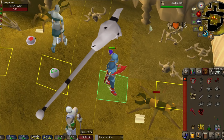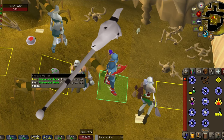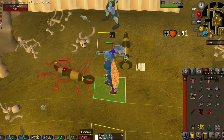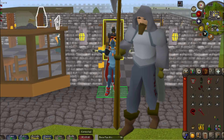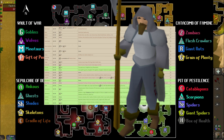One last thing to mention: these Flesh Crawlers also drop pieces of the Skull Scepter, which can be used to charge the scepter or its imbued variant. The Skull Scepter is a really overpowered item for Turael skipping because it can teleport you directly to the Stronghold of Security, where nearly half of Turael's task list lies.